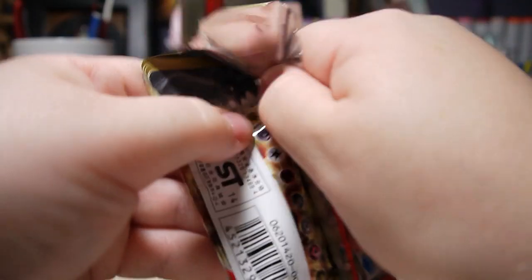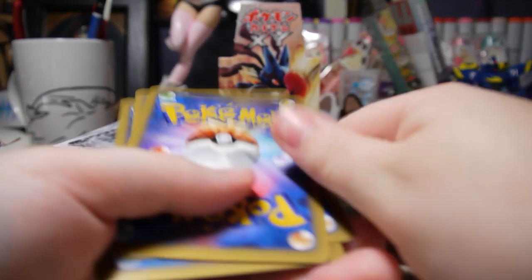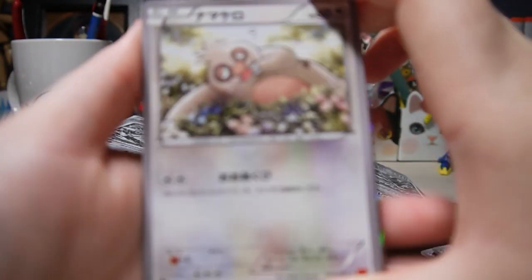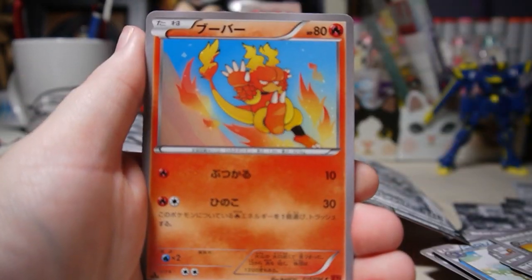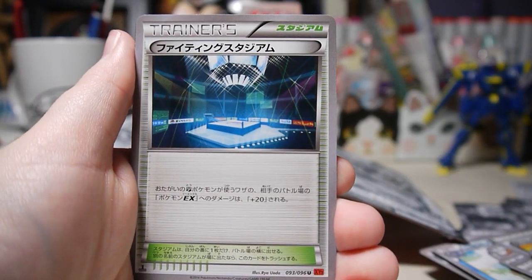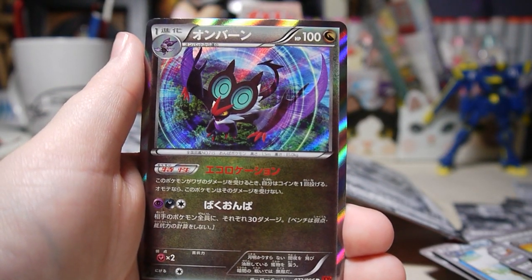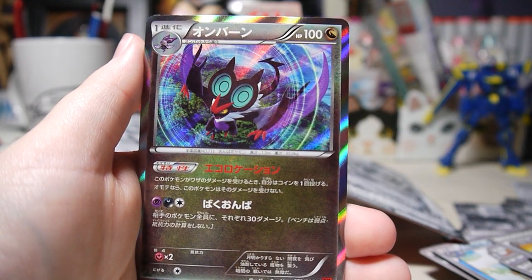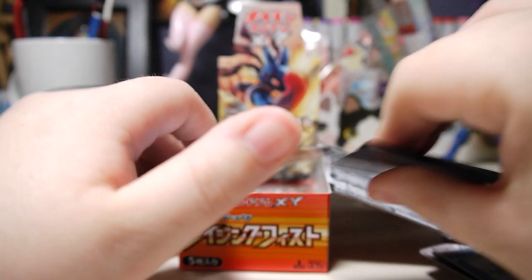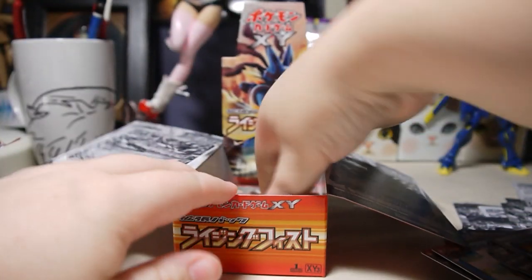Just decimating these packs. Here we have Slakoth, Magmar, Vibrava, another Fighting Stadium trainer card, and a Noivern holo. That looks really cool. Rad art, as always.